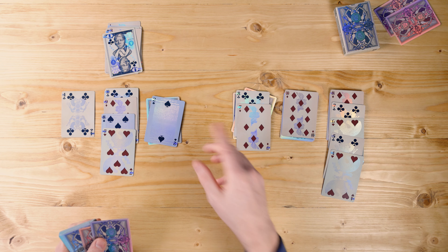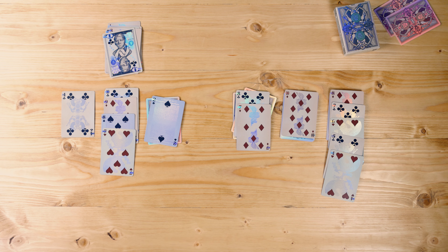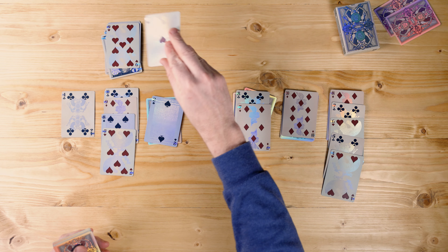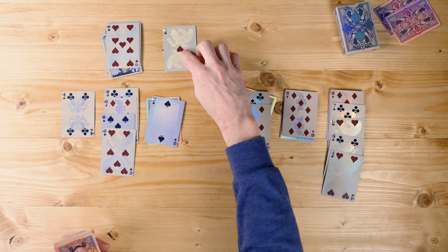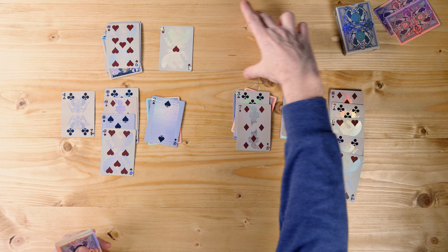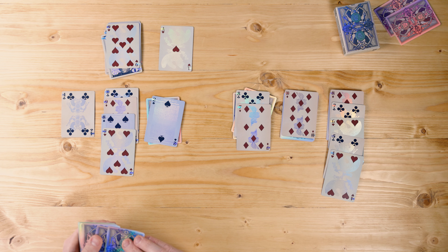That vacancy is going to come in handy whenever I finally see a king — I can place it there and begin building down from that king. I can't do anything else at the moment, so I'm going to flip my next three cards. I come to my first foundation card and I'm just going to place it right up here in my foundation piles. From here I'm going to build my hearts starting from ace, two, three, four, all the way up to king. Once I fill all four foundation piles, the game is over and I win.